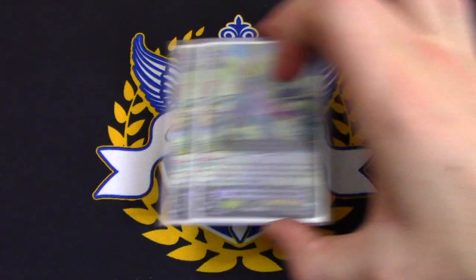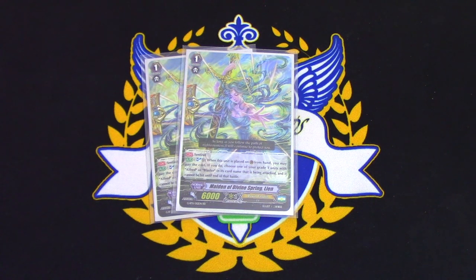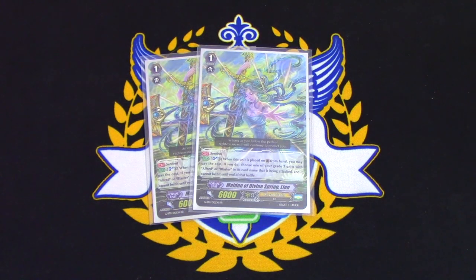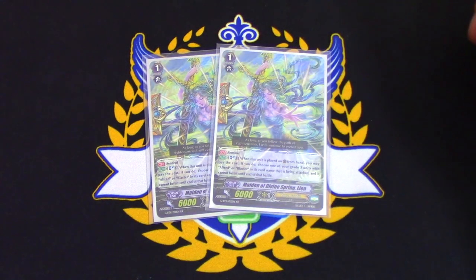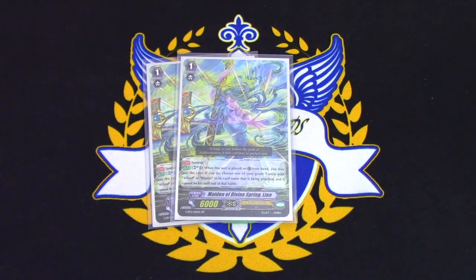For the remaining grade ones, we're running two copies of Maiden of Divine Spring Lian. Its skill is when placed on guard: choose one of your grade three units with Blaster or Alfred in its name — when it's being attacked it can't be hit. Instead of discarding one card you Soul Blast one, so it saves your hand. Really good card from the Blaster meta around GBT 11-12. I'm only running two because I want a lot of grade twos as the main focus of the deck. The grade ones are searchable so they thin themselves out — I'm using the Sentinel spots for the draw trigger perfect guard instead.